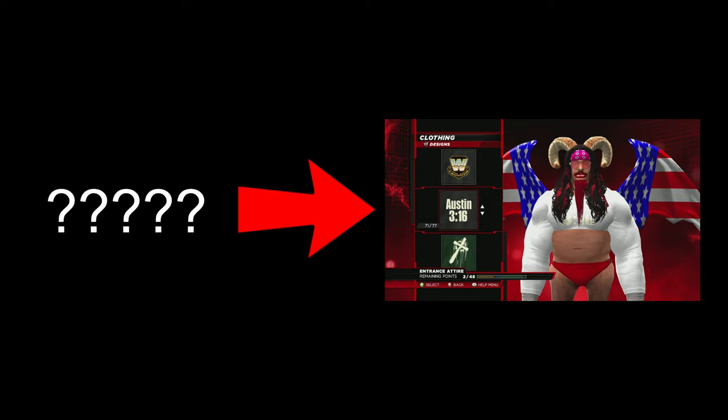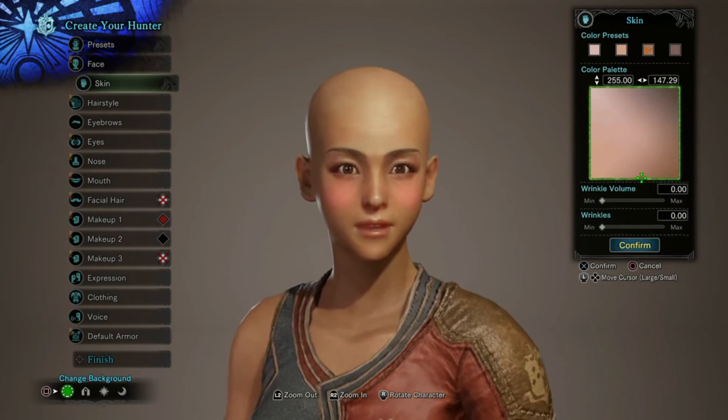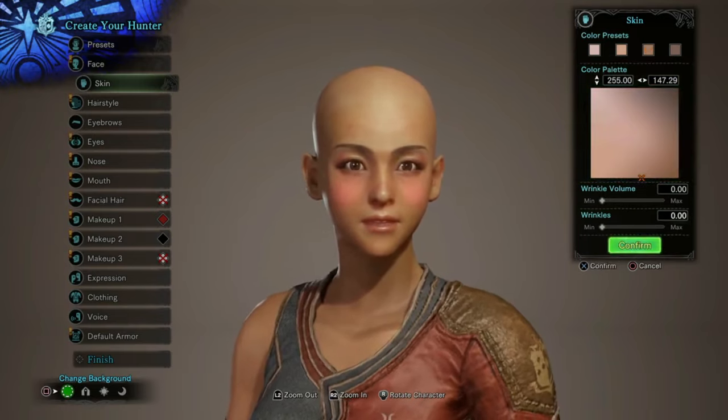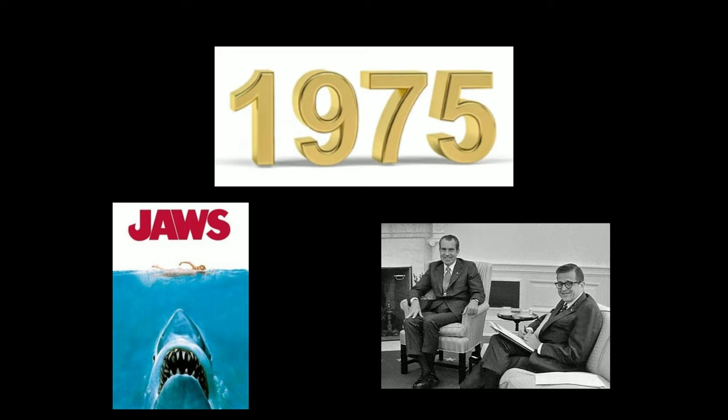To understand what character customization has turned into today, I'm going to go way back to the early days of it — where did it come from? I'm not going to dive super deep into it, I just want to give you guys an idea of where it all started. And I'm talking, we're going to go to 1975, just after the movie Jaws was first released in theaters and after our boy Dick Nixon was involved in the Watergate scandal.